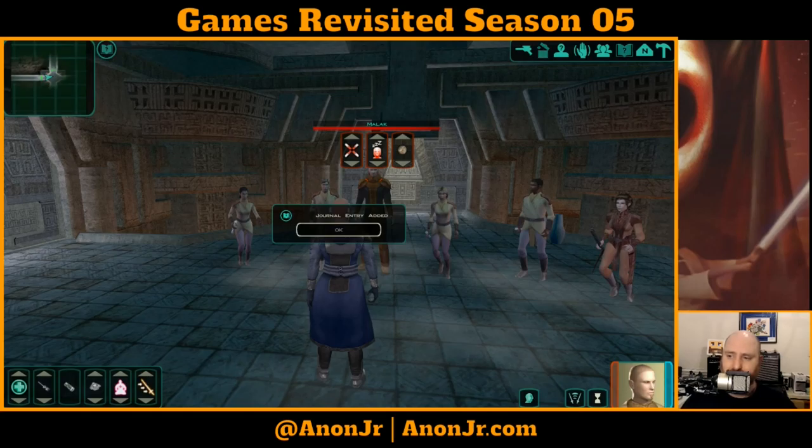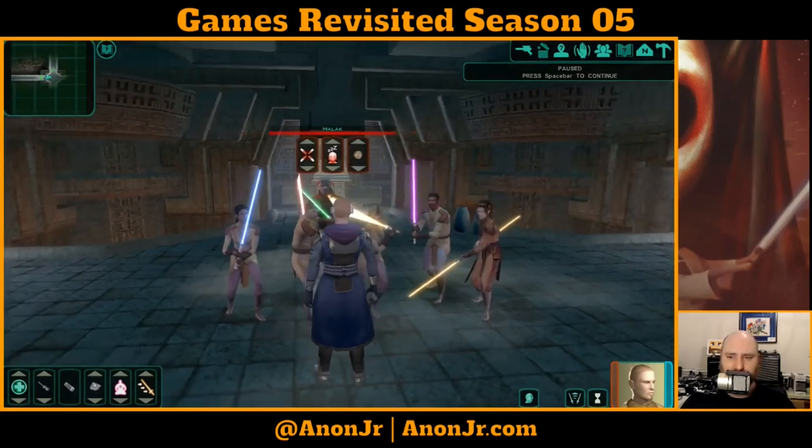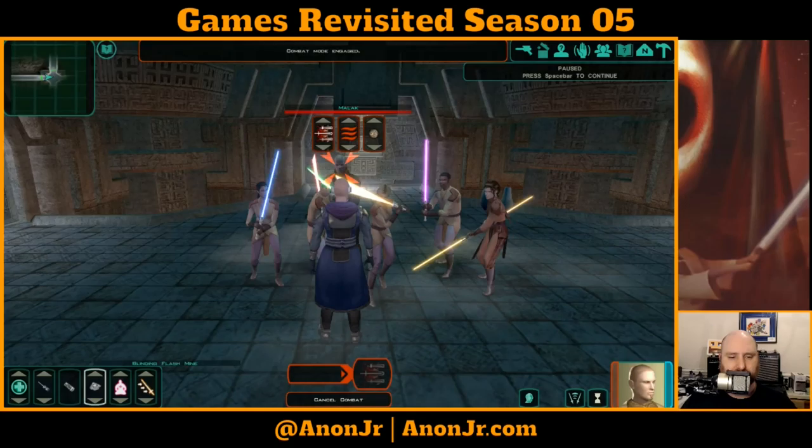There is Bastila, off to the right. I'm going to focus on Malak only, because that's how you get through this the quickest without dying. I really want to do the Force Wave, but I know that's not going to do anything useful. So I'll start swinging, hit the Power Shield, and I've got a couple of Battle Stimulants. Pop the big one and get back into the Flurry.